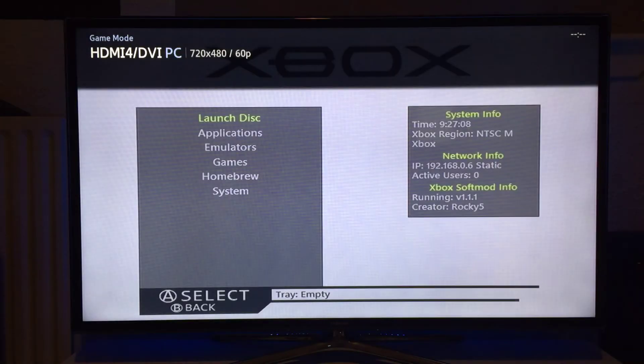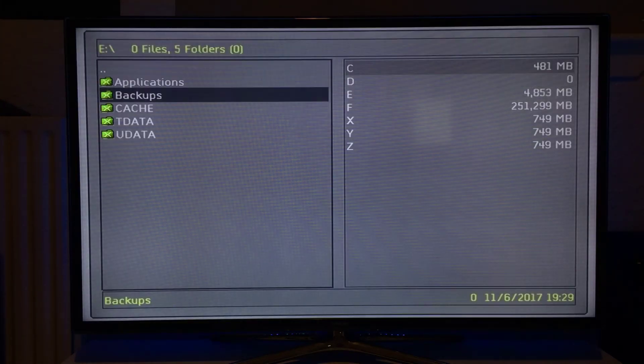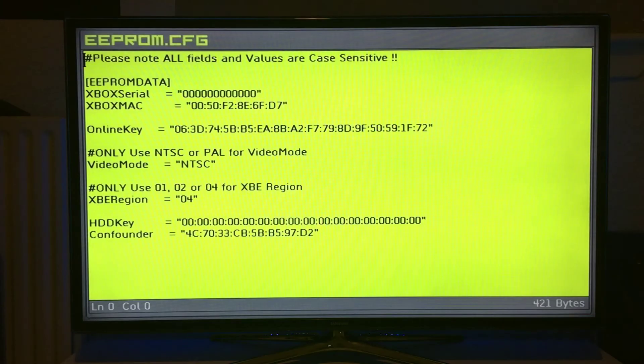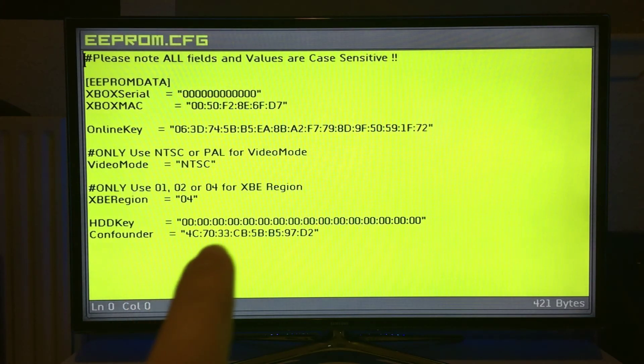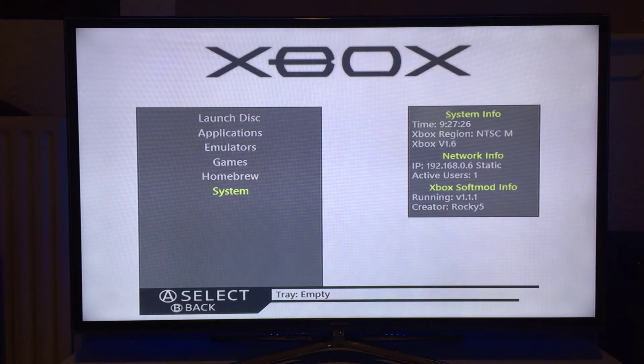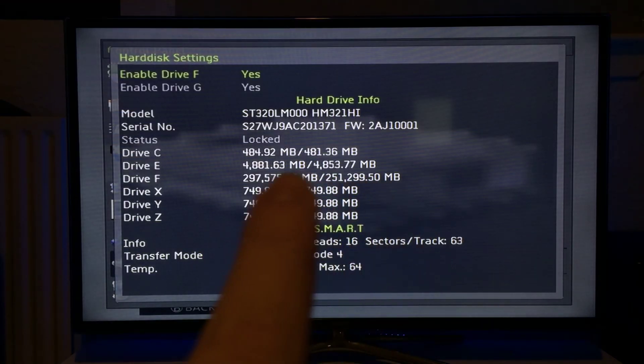I'll just quickly show you — after I do the backup — the re-backed-up files, this time with the updated information. As you can see, your hard drive key is now all zeros. You can also check that the drive is locked.